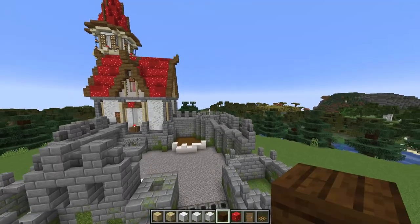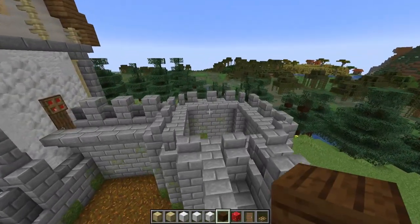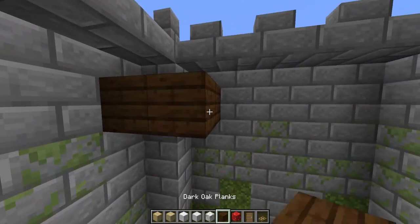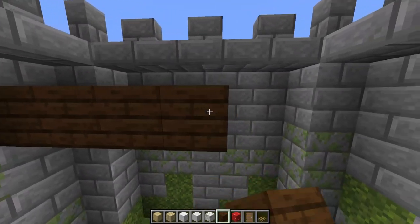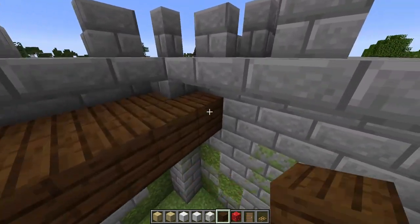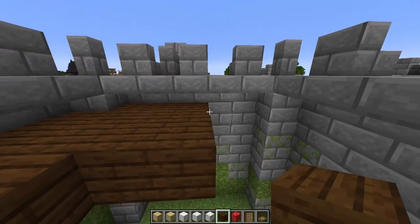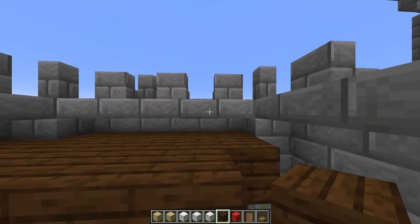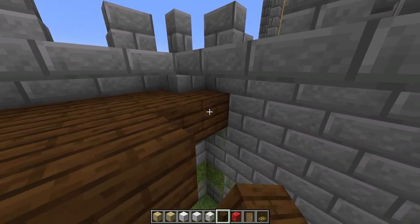We'll start off part two by working on the back right hand tower and we'll need to begin by adding in a floor. For this build, I'll be using dark oak planks for all of the additional stories in the towers. You'll notice when I'm placing these, this is a half slab below these slabs that we placed in part one.